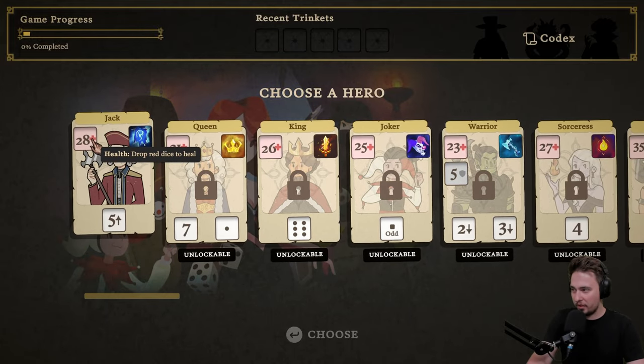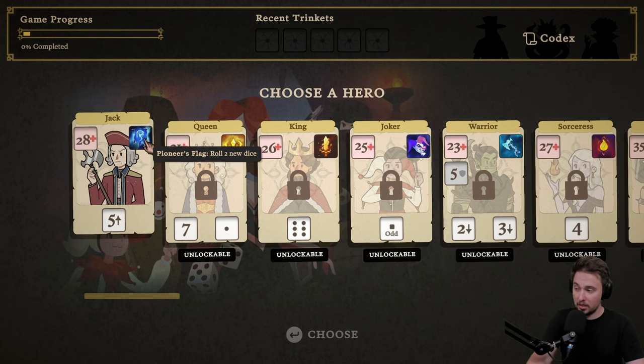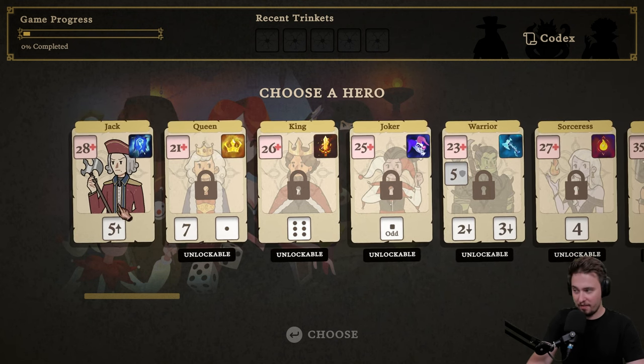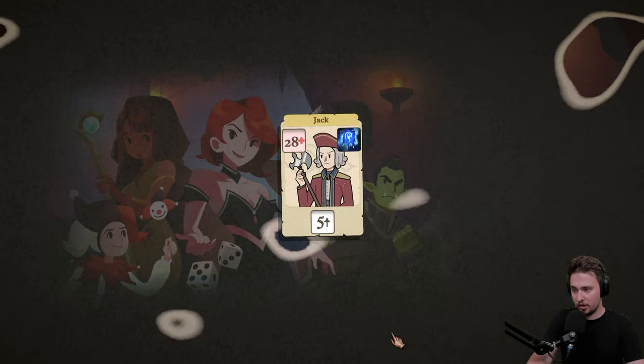So we are going for Jack. Health: 28. He has Pioneer's Flag — rolled two new dice, that's kind of cool — and we'll get five up. We will see what it is. So we are going for normal and we will choose this.